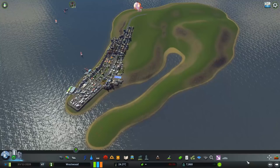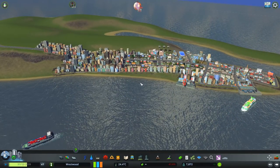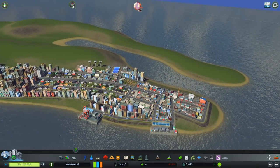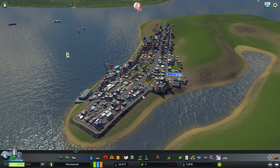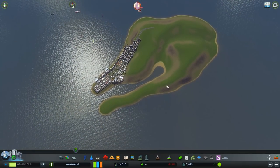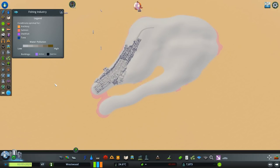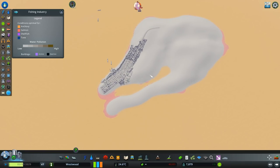Here it is — I've created a small little island with a little bit of a town on there right now. Like I said, it's the crappier version of Fishtown. We could call this... Trashtown! I don't think it has the same ring to it. Anyway, we have this little island. If we first check out the map, this is what we've got going down right now — it's pretty much all anchovies, a little bit of salmon, no shellfish, no tuna whatsoever.